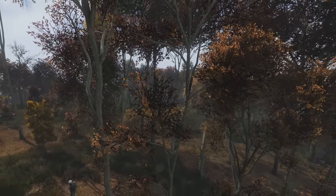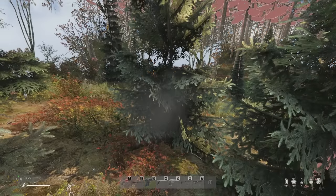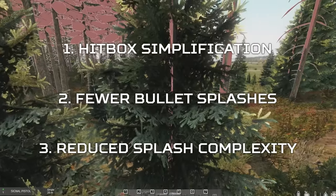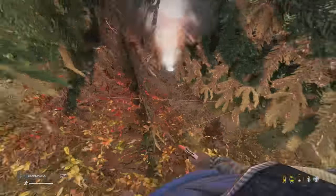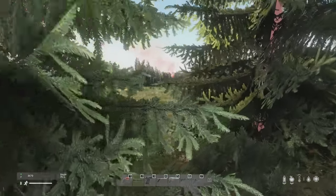This effect, according to the game files, is four times larger in size than last patch, but eight times less complex, resulting in better performance in this patch. However, given that these trees didn't have foliage hitboxes in the last patch and they do now, you could say that some performance has been reduced because of this, and you will do less damage to players in forests from now on.